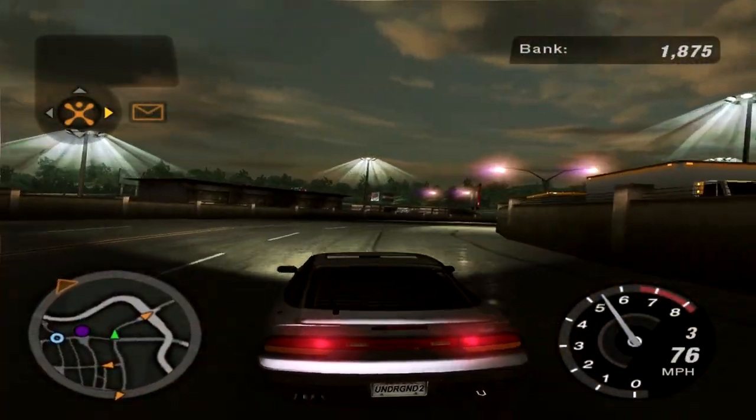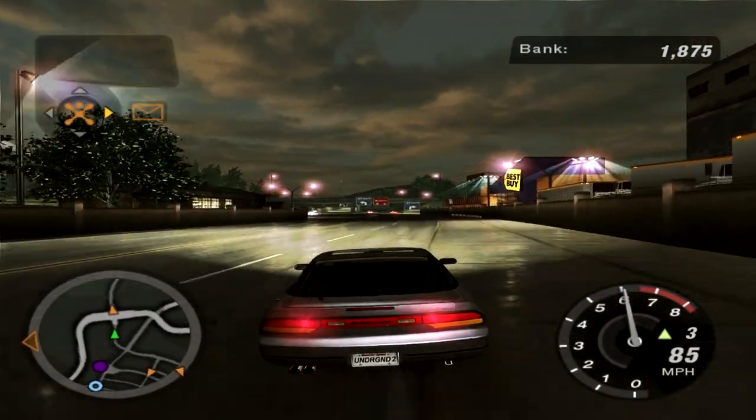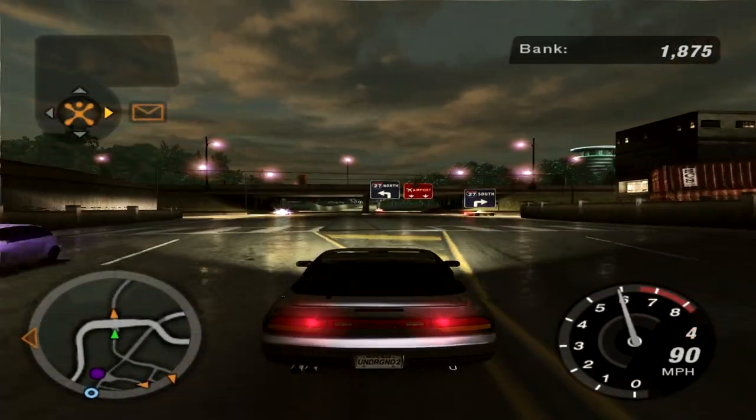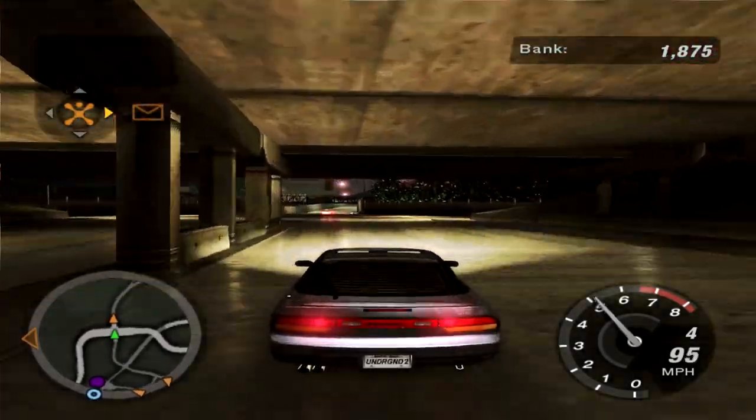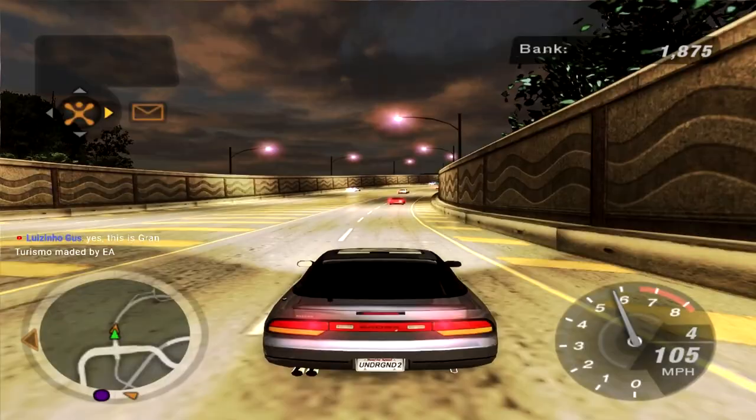Welcome to part number three of Need for Speed Underground 2. This is the Movie Chicane and today we're picking up all the money icons in Stage 1. In Stage 1 there are no information icons, only bank. There are two at the airport, so that's where we're heading right now.